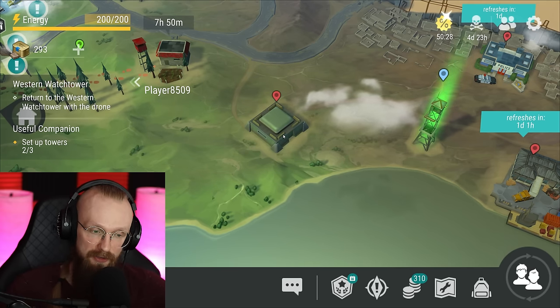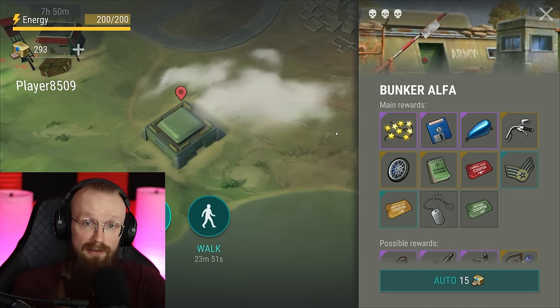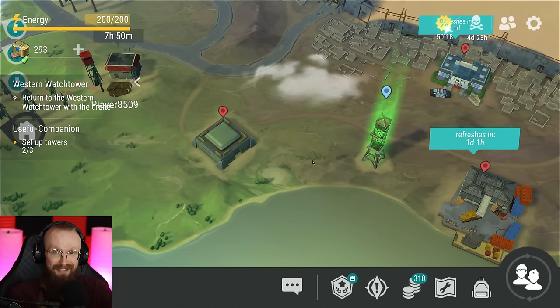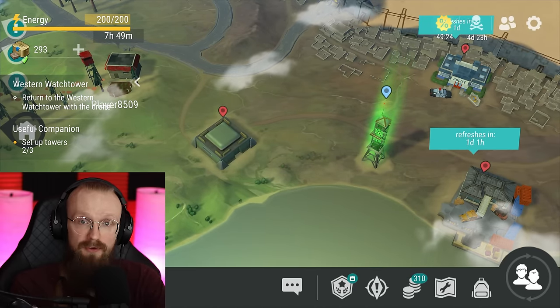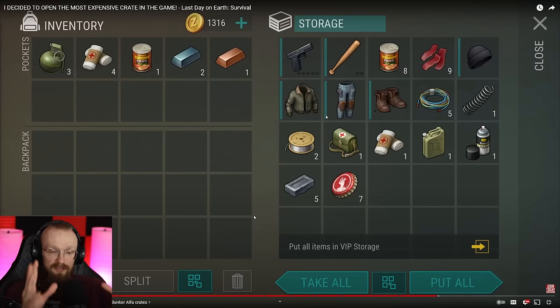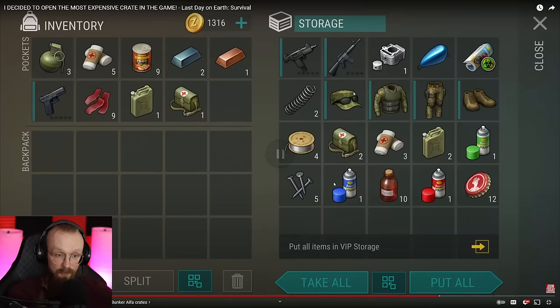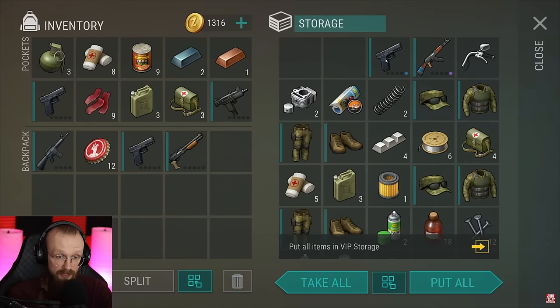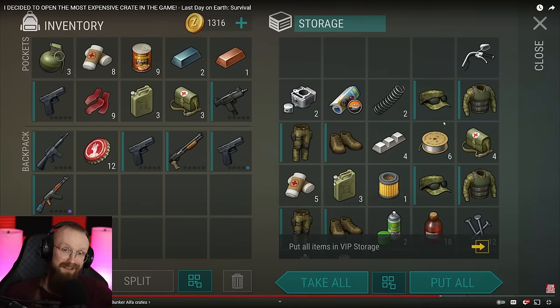The best location in the game is Bunker Alpha. Currently it unlocks only at level 45 — just follow the Survivor's Path and you will unlock it eventually. Bunker Alpha has insane loot: you can get a bunch of guns and other resources. Your main goal is to open up green, yellow, and red crates. Green crates usually have a gun plus some armor. Yellow crates have even better loot — two guns and more armor, and you can also get chopper parts. Red crates also have chopper parts, more guns, and even more armor.